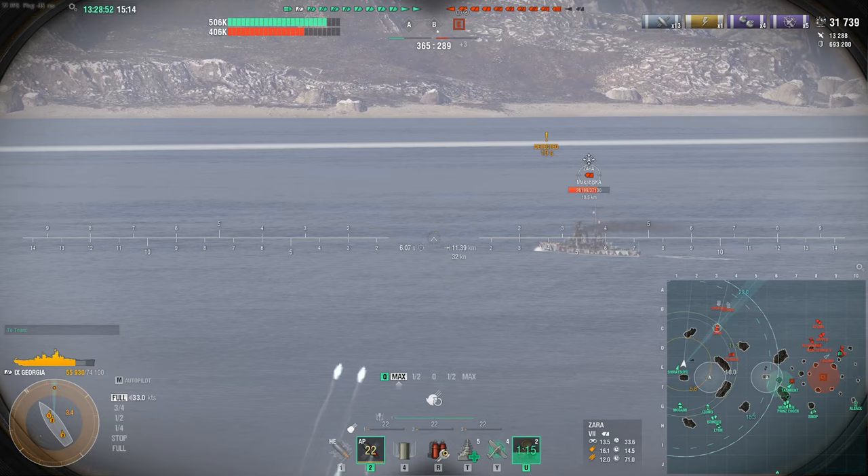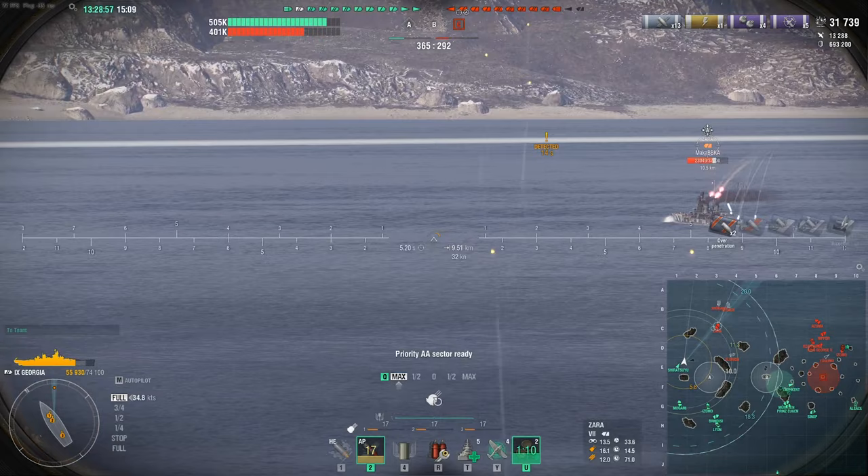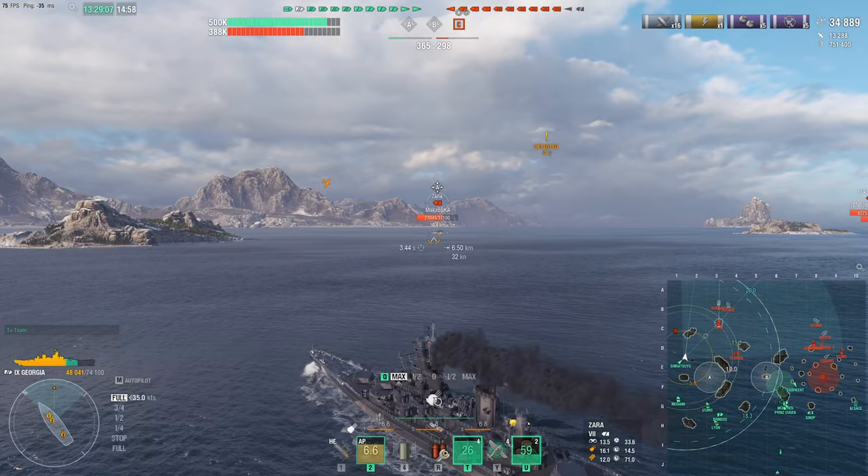Poor little Tier 7 ship. We're looking for a good salvo — a couple of overpens, but hey, it's a Tier 7, it's not got much armor. We got smacked a little bit there because we're showing broadside to Florida. And you'll notice how close those torpedo bombs are to us — means the carrier is still nearby.